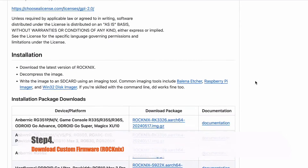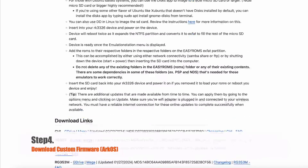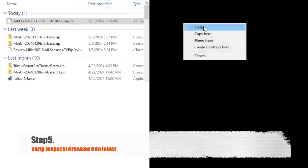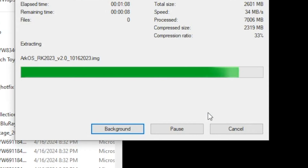Step 4. Download custom firmware. Head to the Rocknix GitHub and make sure you download the one available for the RK2023. Or visit the ArcOS GitHub page and download the latest firmware for the Powkiddy 2023. Step 5. Once downloaded, unzip the firmware file. Depending on your PC software, you might need a tool like 7-Zip to extract files. If double-clicking the file does nothing, install 7-Zip and use it to unzip the contents onto your desktop.